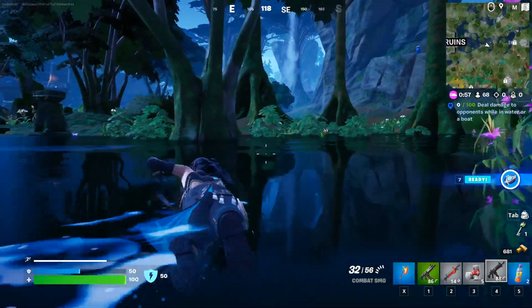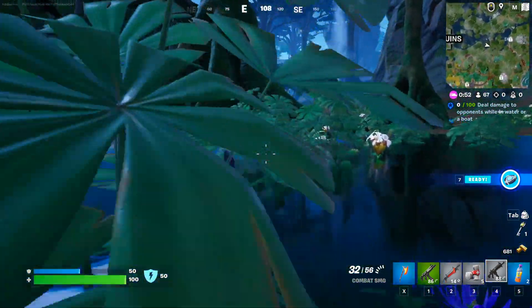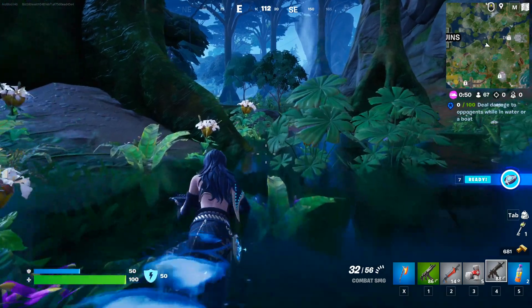Okay, as you can see we have a raptor spawn over here, and there is a person shooting at it from right over there. So what we're gonna do is find that person and get the damage.